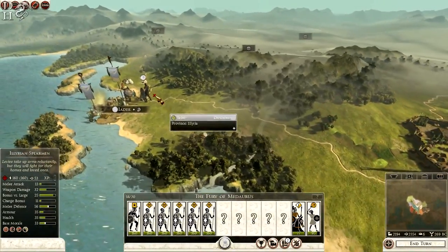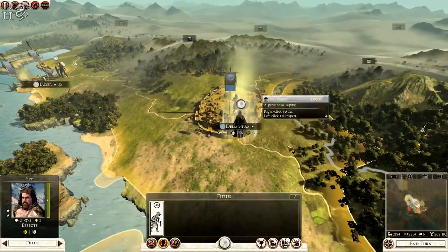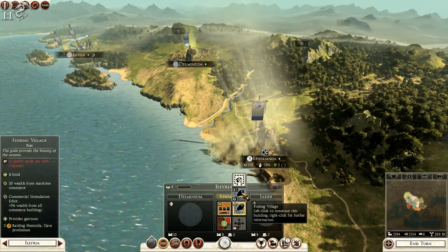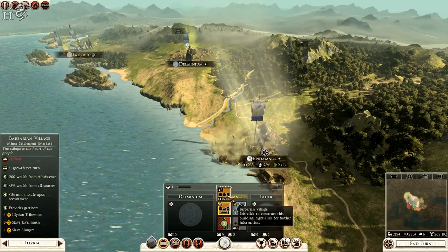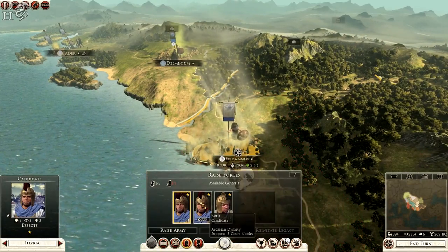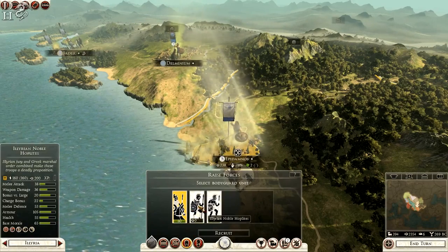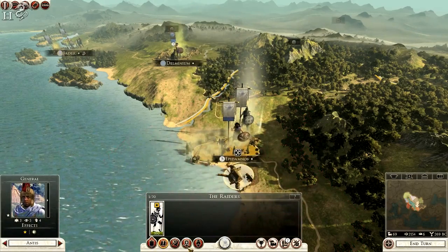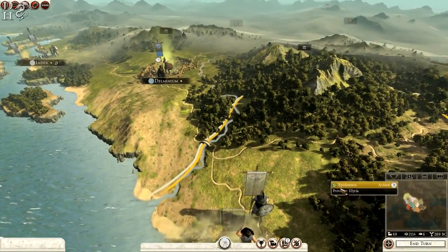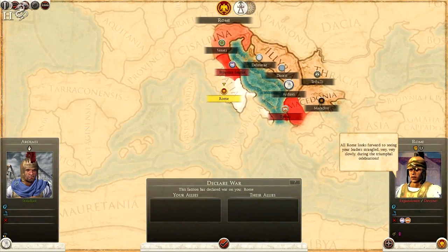I'm going to upgrade the fisherman's hut but it gives minus four public order, so I'll go for a barbarian village instead for a better garrison. I'm also recruiting another general — Antys — from our dynasty, who will be recruiting Illyrian noble hoplites and some levies in the near future.